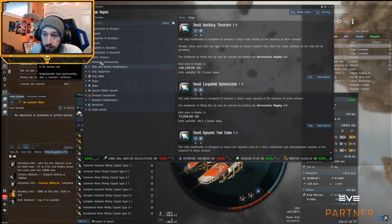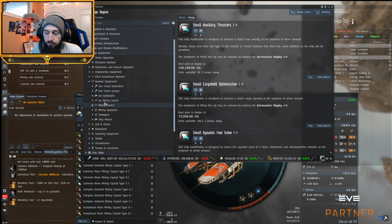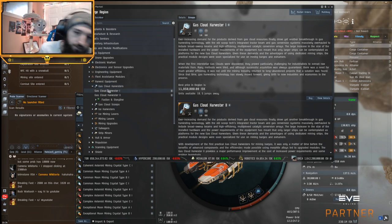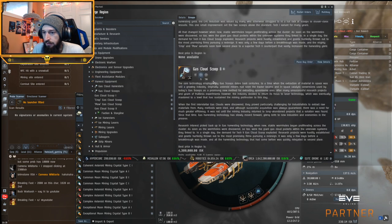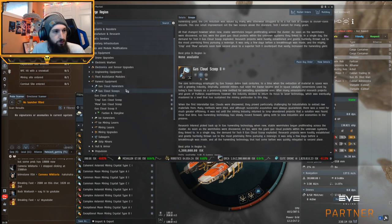So when you're fitting up your mining ship, you go into equipment and get harvest equipment — your various harvesters. There are standard gas cloud harvesters and gas cloud scoops. There is a standard and a Tech 2 that you can get. The Tech 2s have a waste percent and the Tech 1s do not. I'm going to explain how that works.